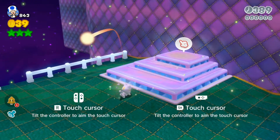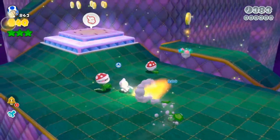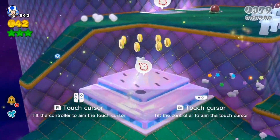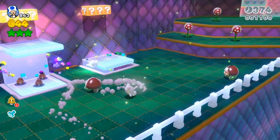You can become Invincible White Cat Mario with the Cat Mario amiibo, you can get a random power-up with the Cat Peach amiibo, get a star from the Bowser or Bowser Jr. amiibo, and get a 1-up with any other amiibo.